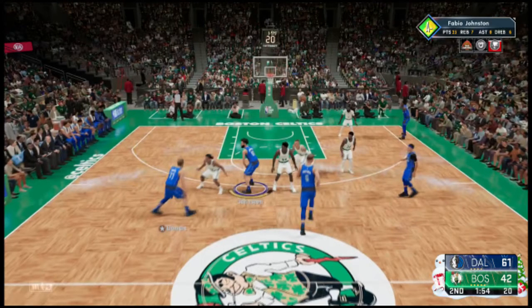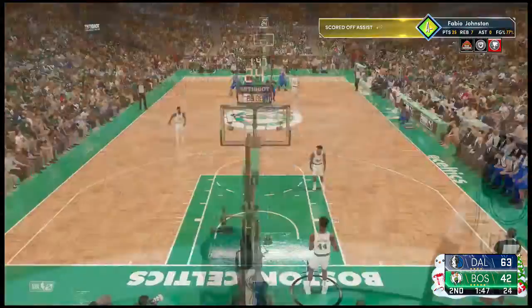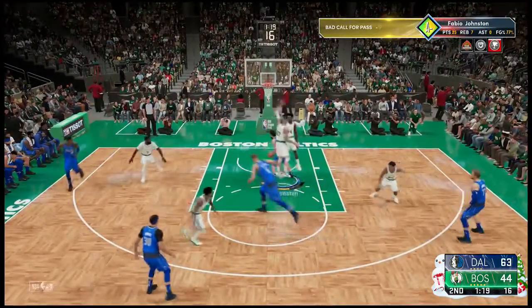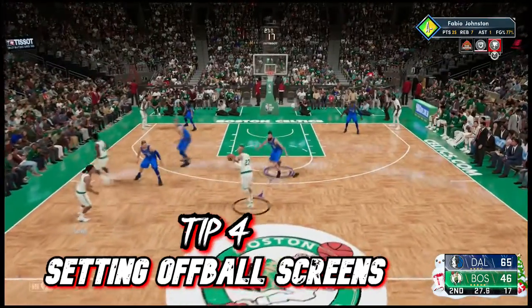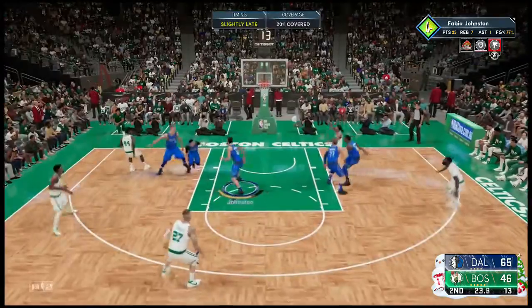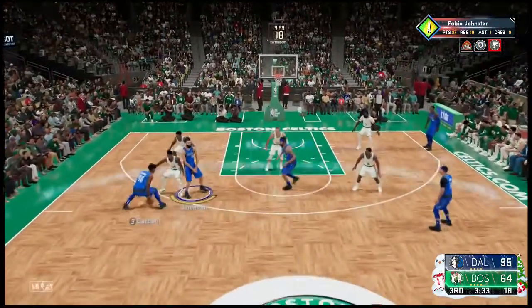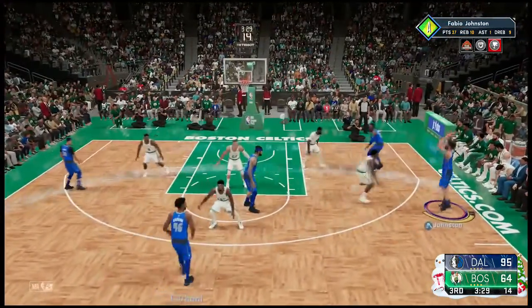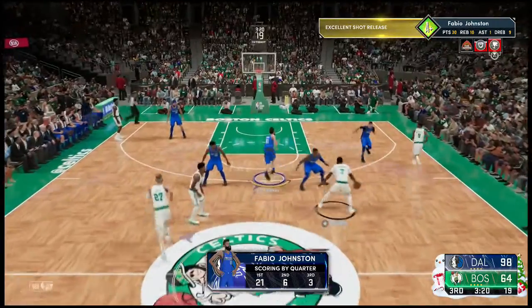The AI cannot defend screens — it's actually worse than current gen, worse than 2K20 or 2K19. The AI defense in this game is absolutely abysmal when it comes to screens. You can also set off-ball screens for shooters — if your shooter is in the corner, go stand in front of the player guarding him and hold Circle. You don't have to run plays; just stand next to the player you want to screen and hold O. The AI will run around your screen and use it effectively.